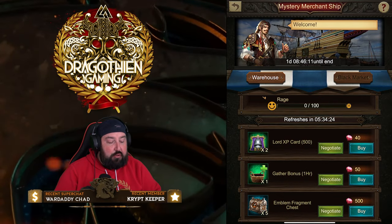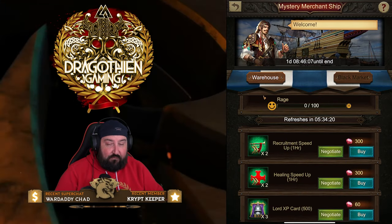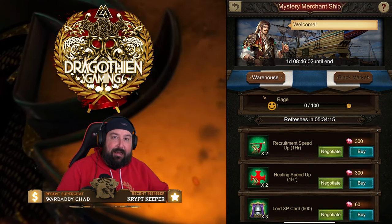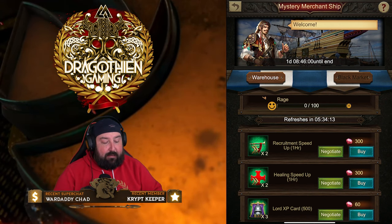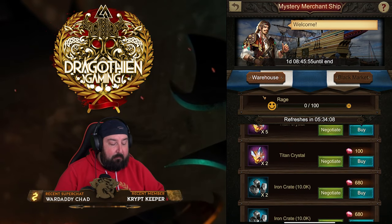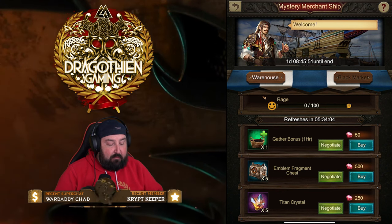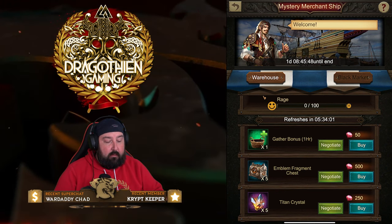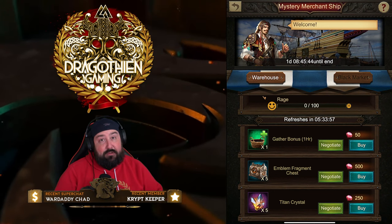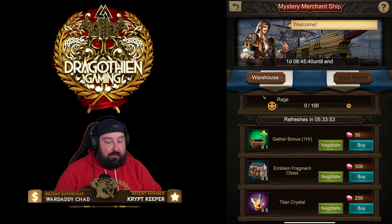Here's the trick: you want to pick your highest-gem item first and try to get to the point where you're getting the maximum discount possible. For me, the one I want most is probably the Emblem Fragment Chest — that's going to cost the most gems, so I want the highest discount on it. Sometimes you can get it on the first or second negotiate; sometimes you need this trick I'm about to show you.